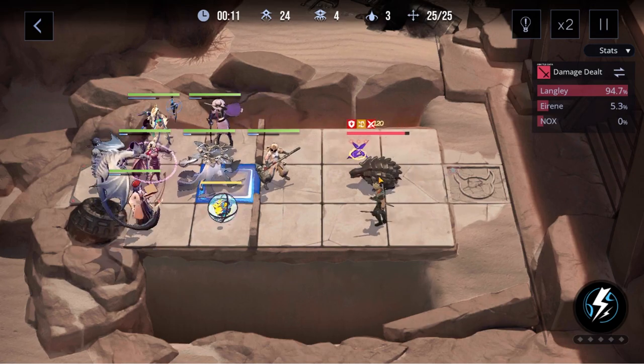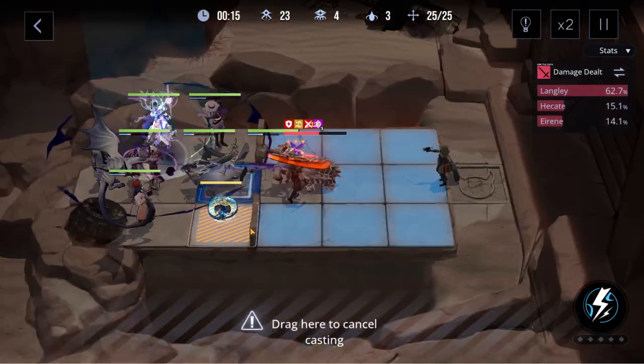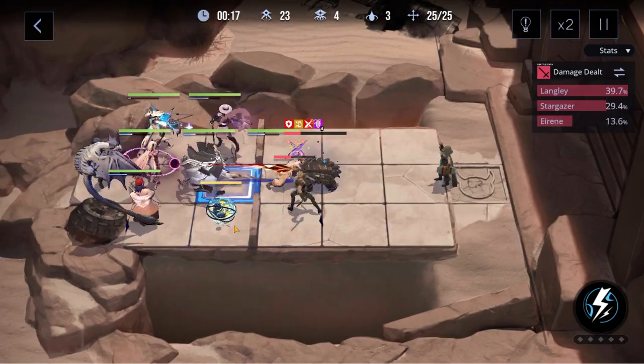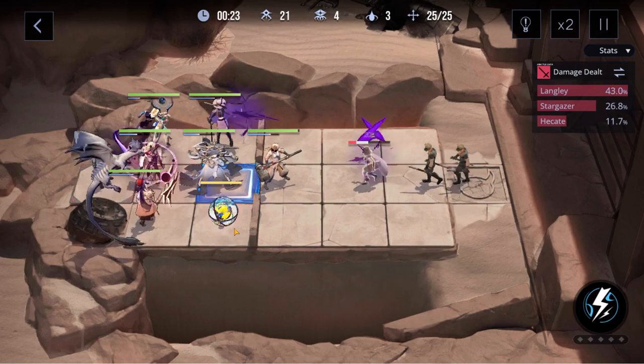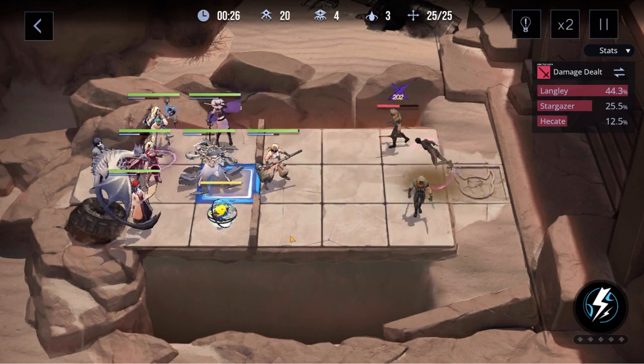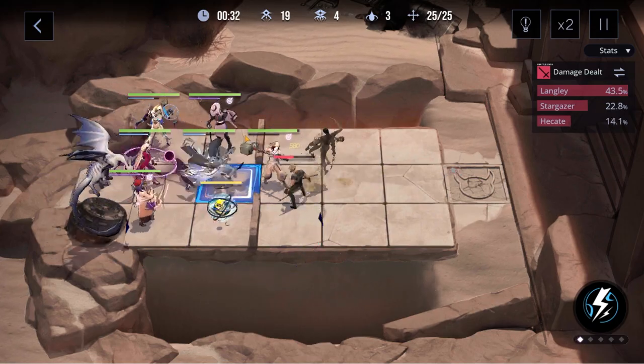Overall that's her kit. The sort of playstyle of Stargazer is pretty much get to your ultimate as fast as possible, so you can place down these stars and start having that constant damage source. It will help so much, especially in maps that have a lot of mobs, so you can become one of the best AoE casters in the game.